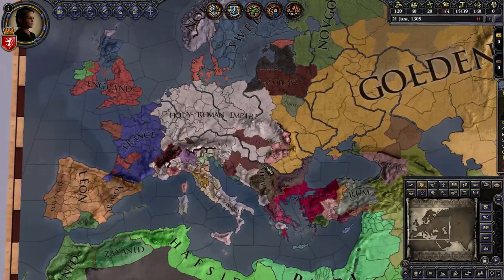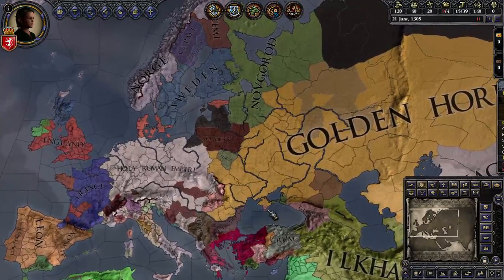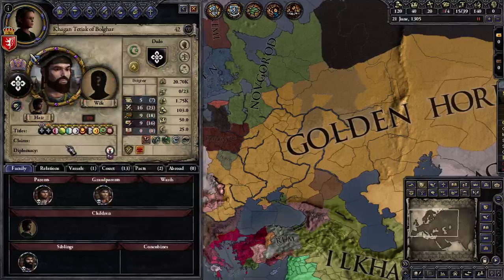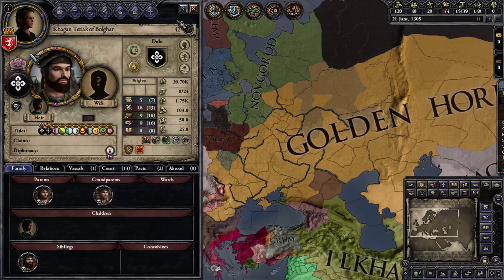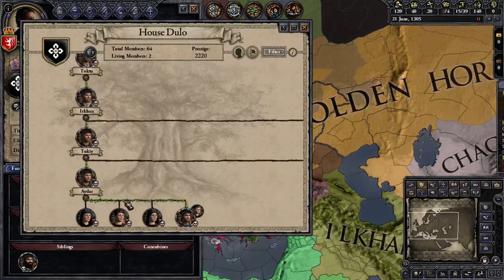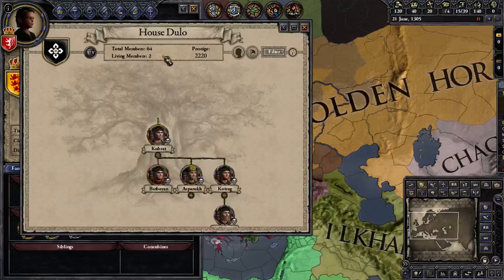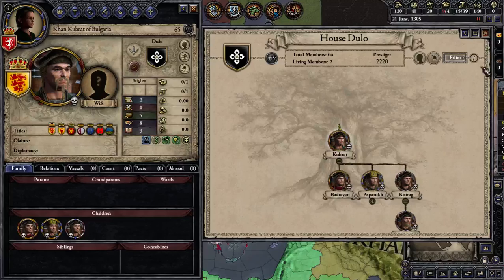As a final note: the Dulo dynasty — even after being run over by the Golden Horde — still exists late into the game. They were already kings of Bulgaria even before their 'starting date,' and later get Volga Bulgaria. Try to survive that long as a nomad — quite the challenge.